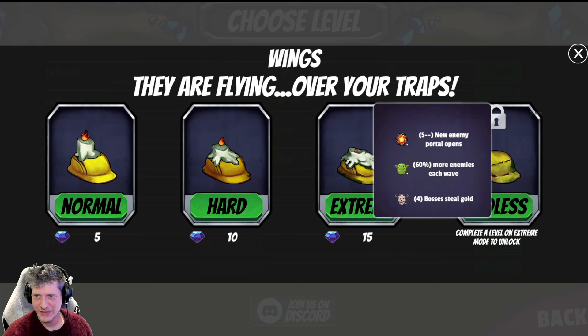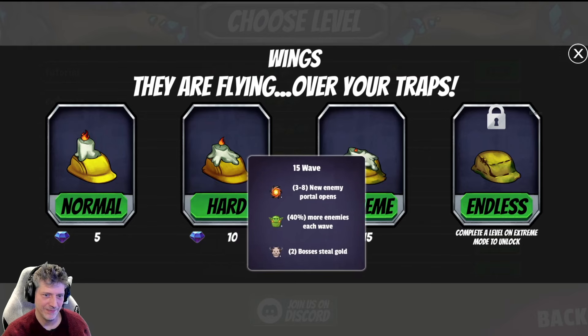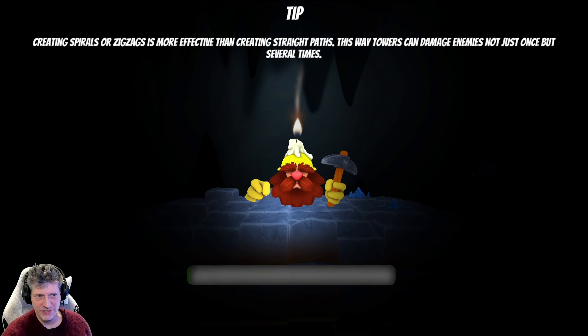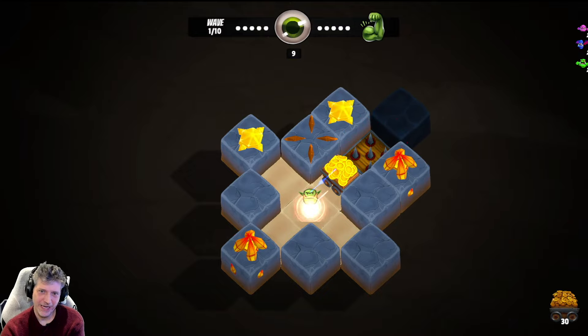We're going to do this level — it's new to me. On Normal you get five diamonds, Hard you get ten, Extreme you get fifteen — those are used for the upgrades I showed earlier. We're just going to do Normal, otherwise I'm going to get my butt kicked, though I'm getting better. This game is a little bit different from other tower defense games in that you basically dig — which is the name of the game.